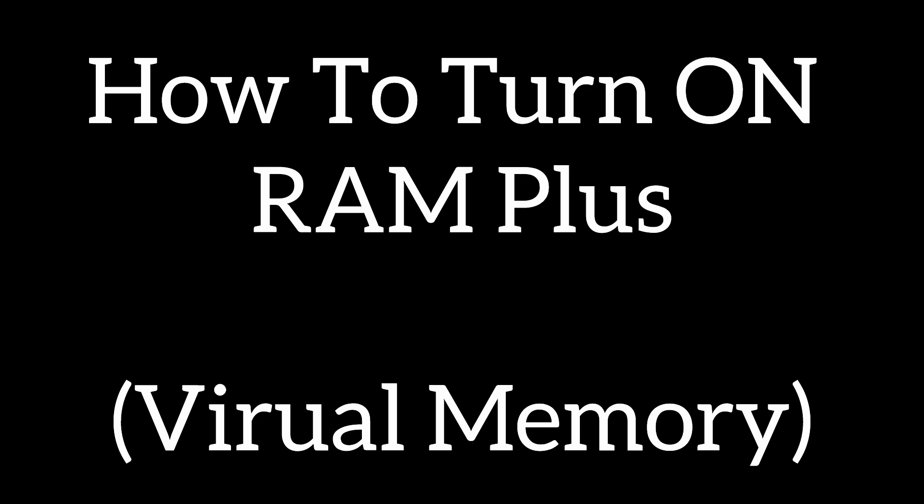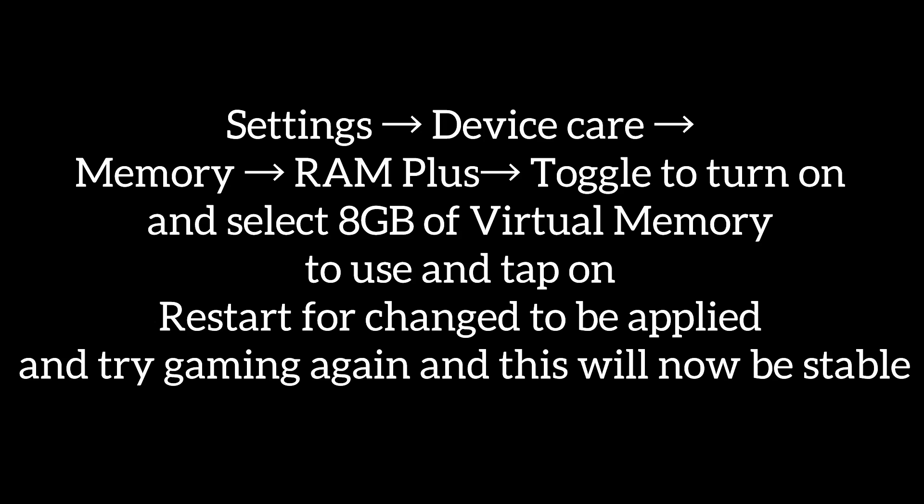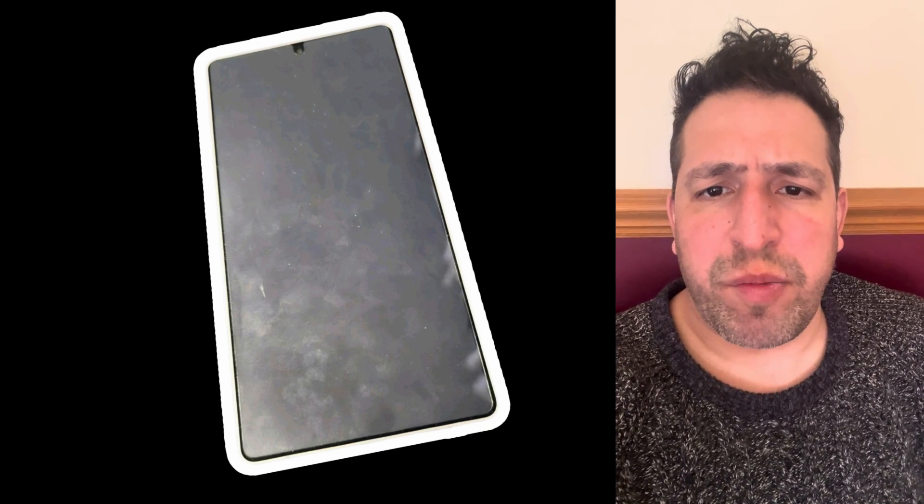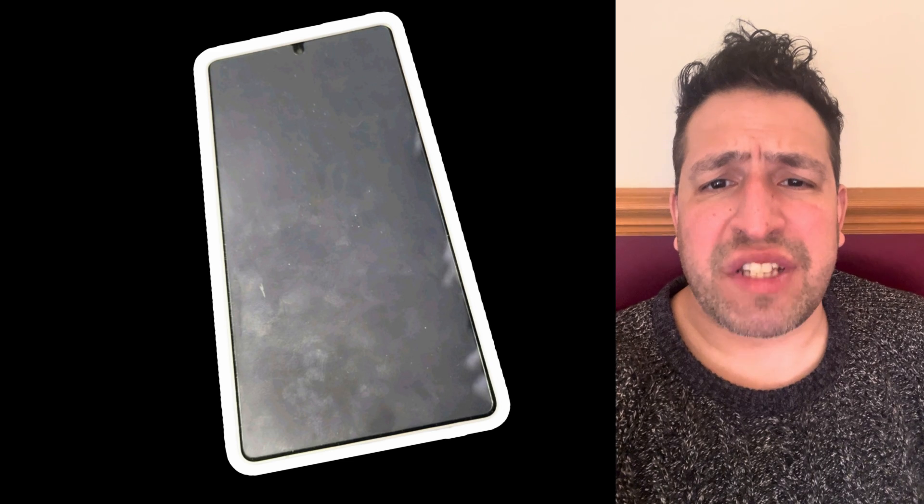Go to Settings > Device Care > Memory > RAM Plus, then toggle it on and select 8GB of virtual memory to use. Tap restart for the changes to be applied. You will notice a significant change in performance.